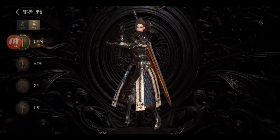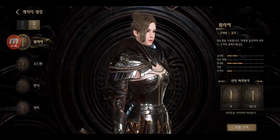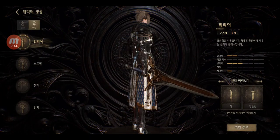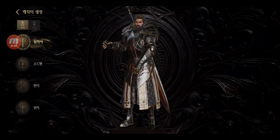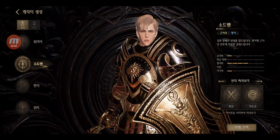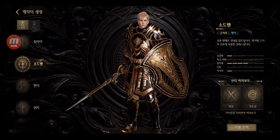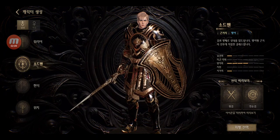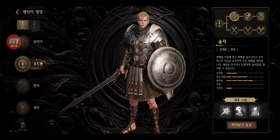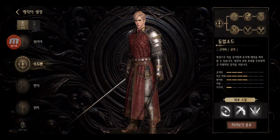So this is the female version. I like the models — they look good. The armors also look really cool. All the classes have both male and female, so no gender lock, which is nice. This is like a tank with shield and sword. And there's also an assassin option with dual wield. So you can go either with a long sword and shield, or assassin.